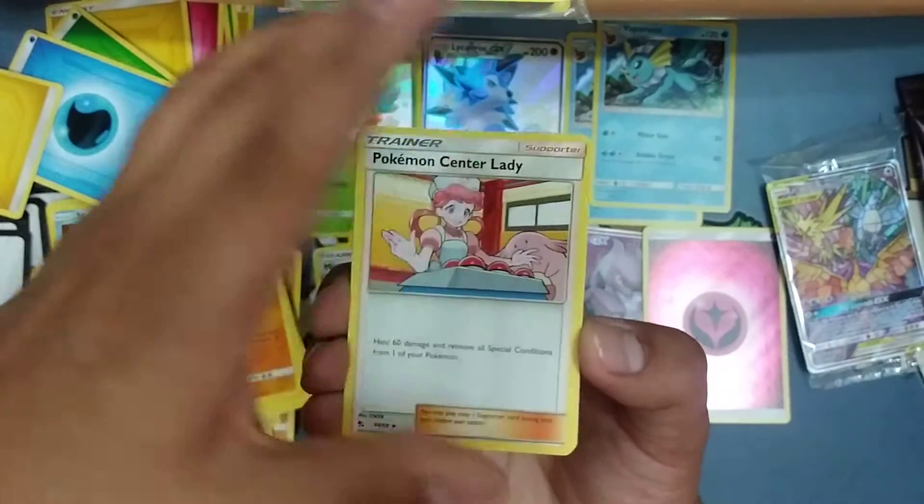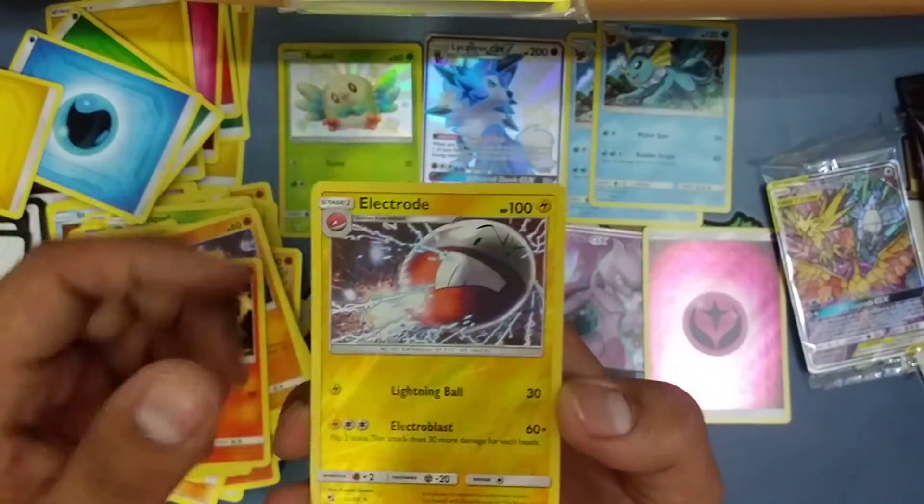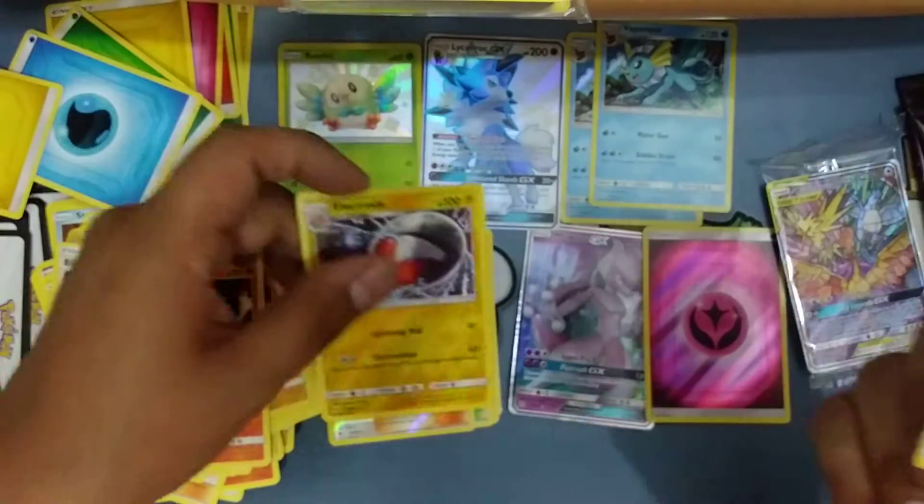In this pack we've got a Pokémon Center Lady, Scyther, Magmar, Electrode, and a Snorlax.